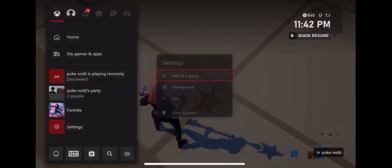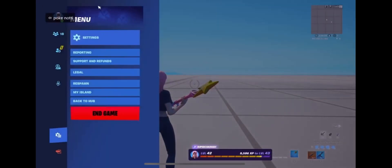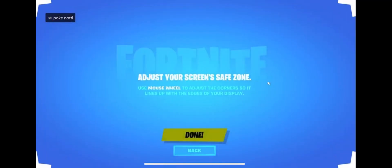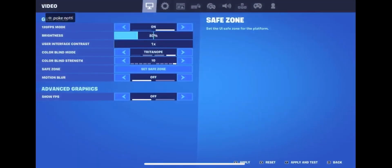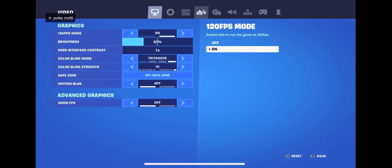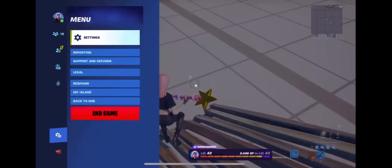Another tip: when you go into Fortnite, close out your settings. In Fortnite, go to safe zone - you take your controller, push your left stick all the way up, take it all the way down, and apply it. This makes your menu look bigger, kind of like PC. It might not seem like it matters but it actually does.